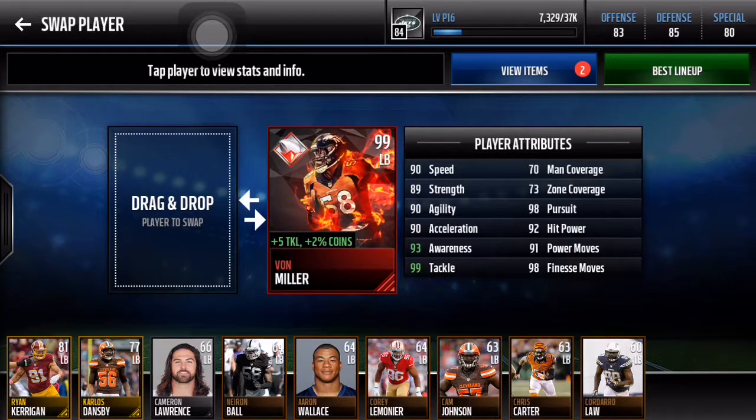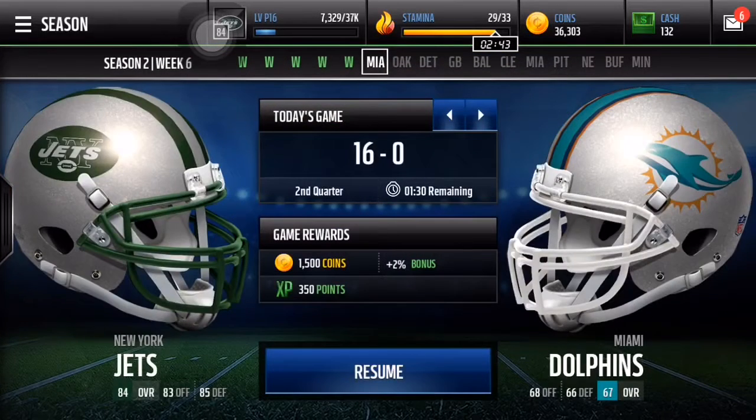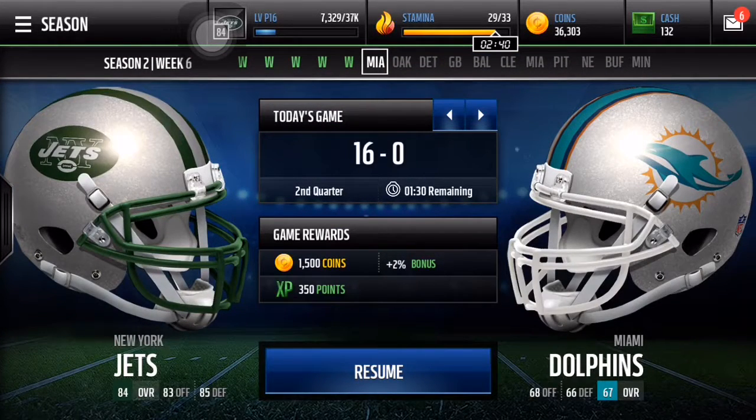In zone coverage he's not too good, that's why he's best at blitzing. He's got 98 pursuit, 92 hit power, 91 power moves, and 98 finesse moves — he might be the best card in the game. I don't know if Gronk's better or not, but we're just going to play season mode and play some defense with Von Miller. Linebackers are involved in a lot of plays when they blitz, so I'm just going to be blitzing, showing his speed, his tackle, his pursuit, and attacking quarterbacks.